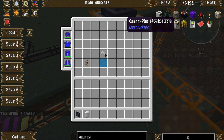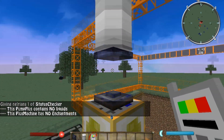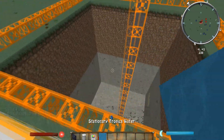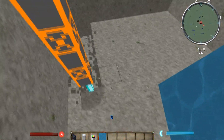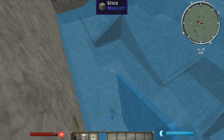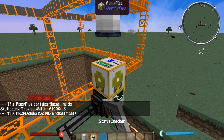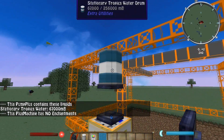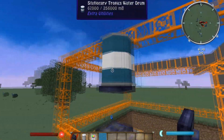Hold on one second. Quarry Plus — grab the status checker. I believe since we didn't have anything connected originally, all the liquids just got deleted. So let's grab some more liquids and break that off. That should be a fair amount of liquid. Status checker — 67 millibuckets of liquids. Place that down and hey, look — 67 buckets of water was instantly transferred from the Pump Plus to the drum.